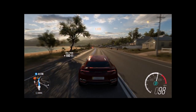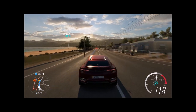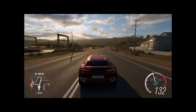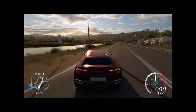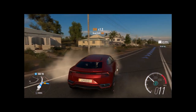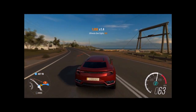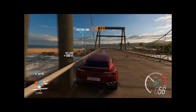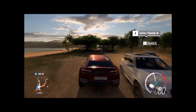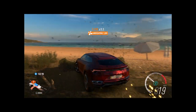Starting with graphics — Horizon 3 is easily one of the best-looking games in the series. It's pretty, bright, colorful, and freaking amazing. Not as detailed as the Forza Motorsport series, but Playground manages a high level of detail with every vehicle. It offers HDR support on the Xbox One S if you have a 4K TV, and can be played in 4K resolution if your PC rig is powerful enough.